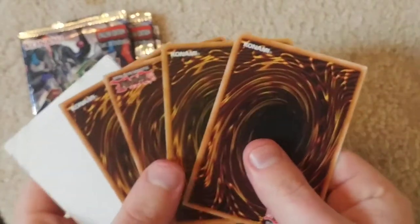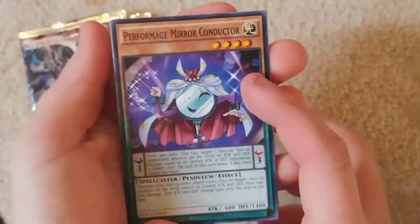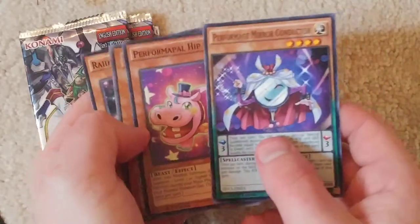How the heck do I open this? There we go! Alright, so here we are. Wow! There's one upside down. Alright, let's go ahead and look at them. Ooh, Performage Mirror Conductor. Performapal Hip Hippo! And that's a rare.